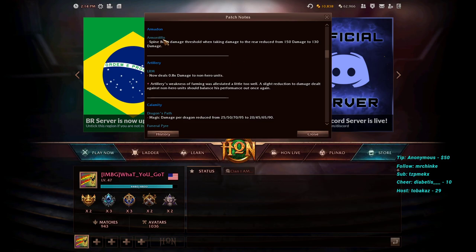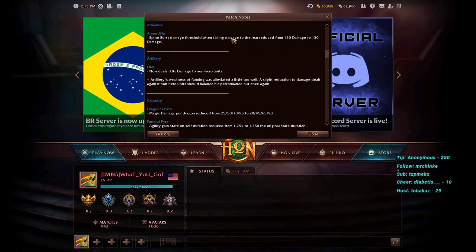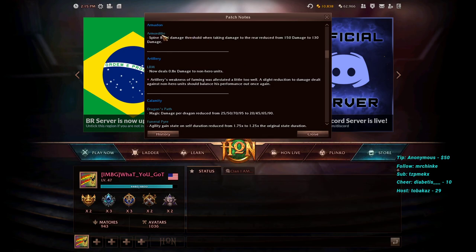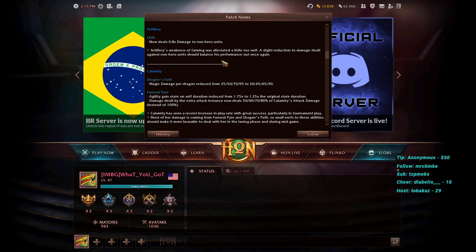Armadon's Spine Burst damage threshold when taking damage to the rear has been reduced from 150 to 130, meaning he will begin spining with 20 less damage taken from behind. Armadon had a big play rate peak, received a nerf, and is now getting a small buff back. This minor number change could bring some more Armadon picks going forward.